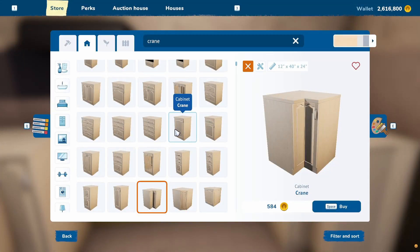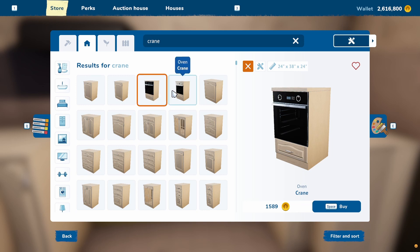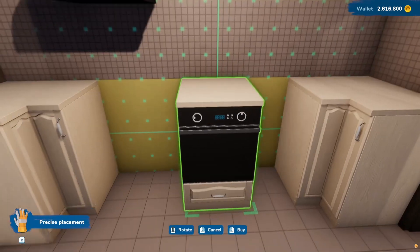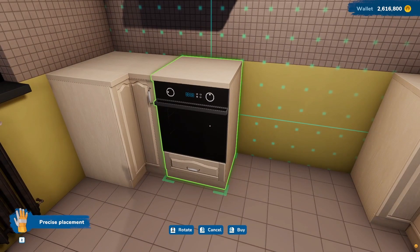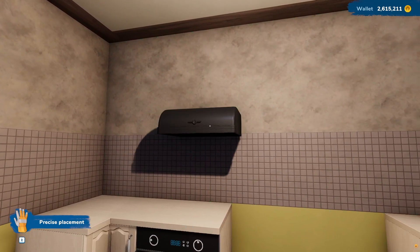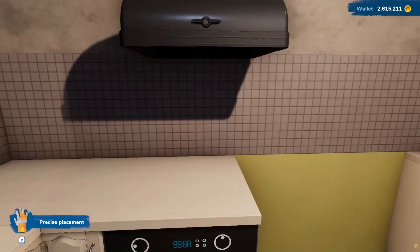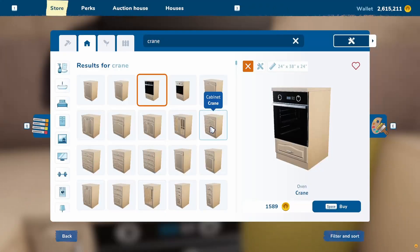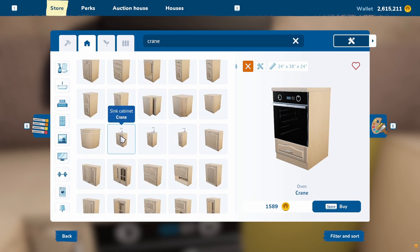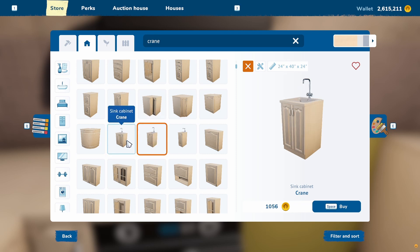Now, what else do we need? We need a stove — Crane oven. I want this one, and we'll move that over so it's above it. Need a sink. I know there was this one — okay, there we go. We'll want that one. I think I'll go with this one.